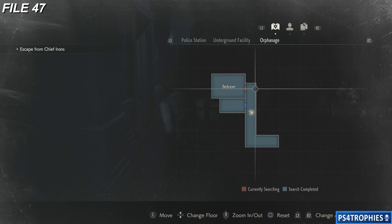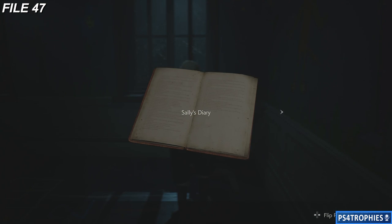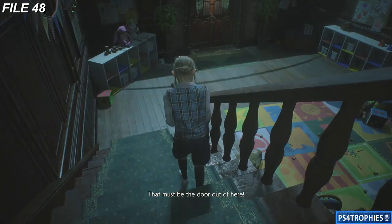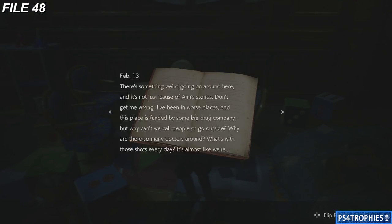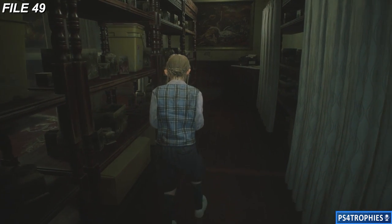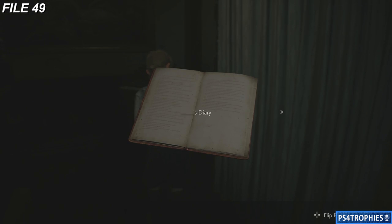Number 47 is going to be in the orphanage as you play as Sherry. As soon as you escape the bedroom, run down the hall — at the end of this hall in the corner is file 47. Then as Sherry still, go down into the front hall; on the table over here is 48. Number 49 as Sherry is in the director's room, which also has a typewriter if you want to save. Just to the right of that typewriter is the diary.